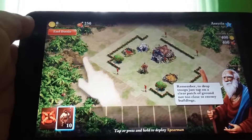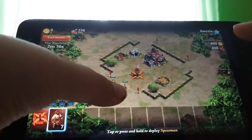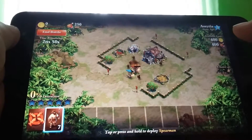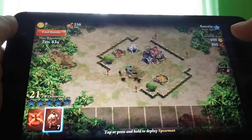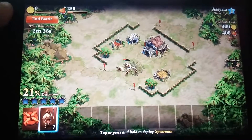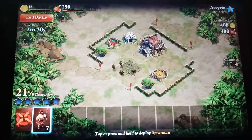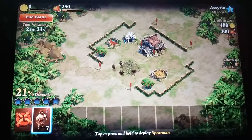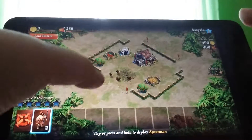Remember to drop troops — just tap on a clear patch of ground, but not too close to enemy buildings. Okay. Whoa — they were all... I didn't realise.